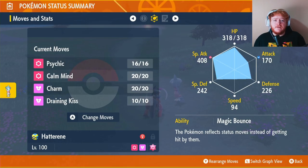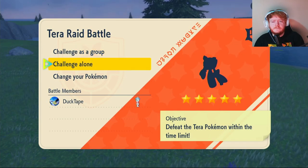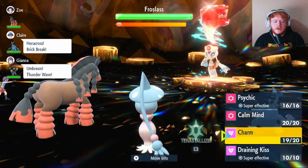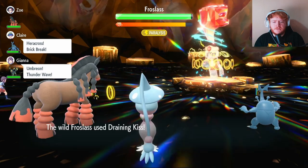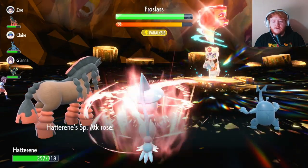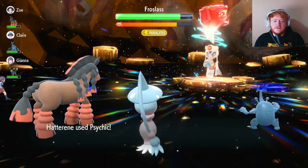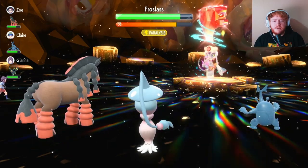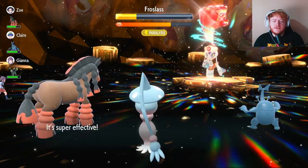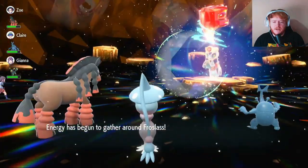Now that I've shown you the build, time to get into some raids. We found our first raid — it's a five-star Fighting-type Froslass. Its Attack and Special Attack are the same, so we're going to start with Charm and then lead into Calm Mind. Charm lowers their Attack by two stages, then we use Calm Mind to raise our Special Attack and Special Defense, and then we start using Psychic.